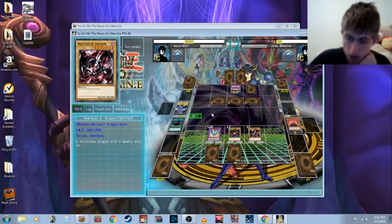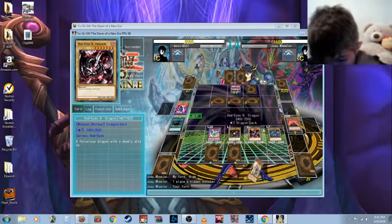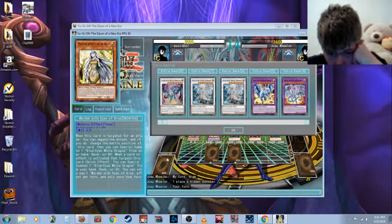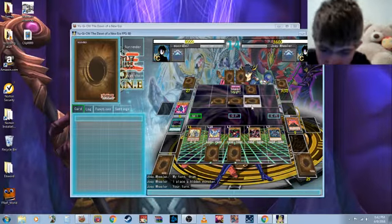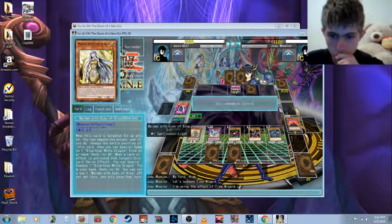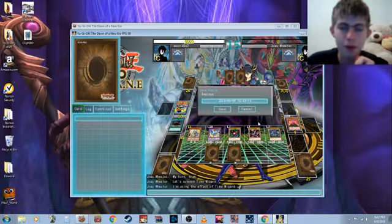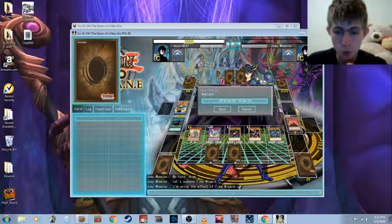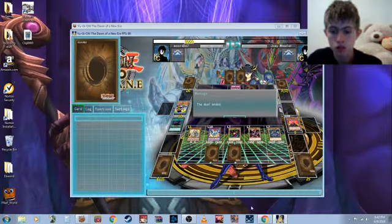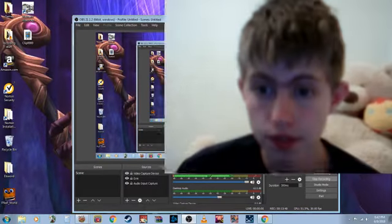There is a Red-Eyes Black Dragon in my back. How do I win? What? What? Huh? Wait, wait, wait — what? I'm confused. What just happened? Can anybody tell me what the hell just happened?